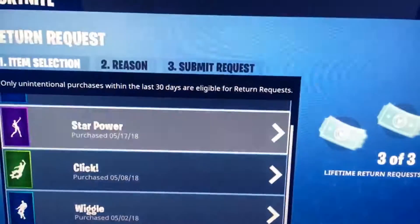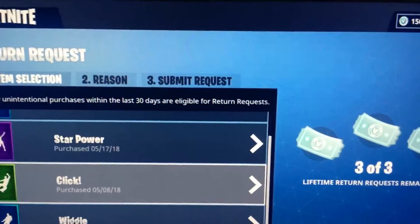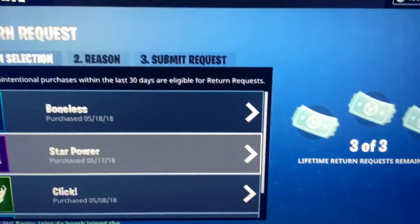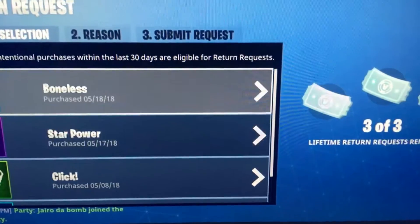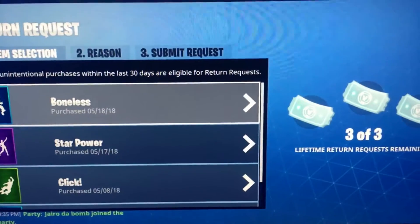You click on it and it shows your three of three things from the last 30 days — so purchases in the last 30 days. These are the stuff I purchased: the Wiggle, Click Star Power, and Bonus. You click on it and it gives you your V-Bucks back and takes the item away. Now I have two of three remaining — that's how it works.